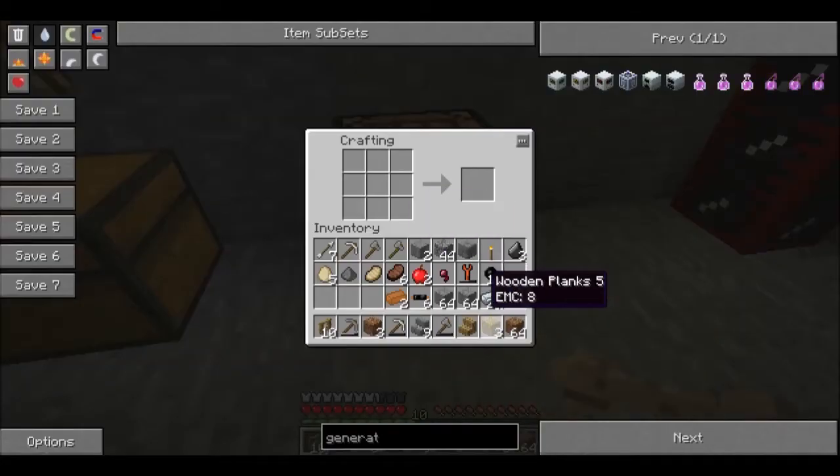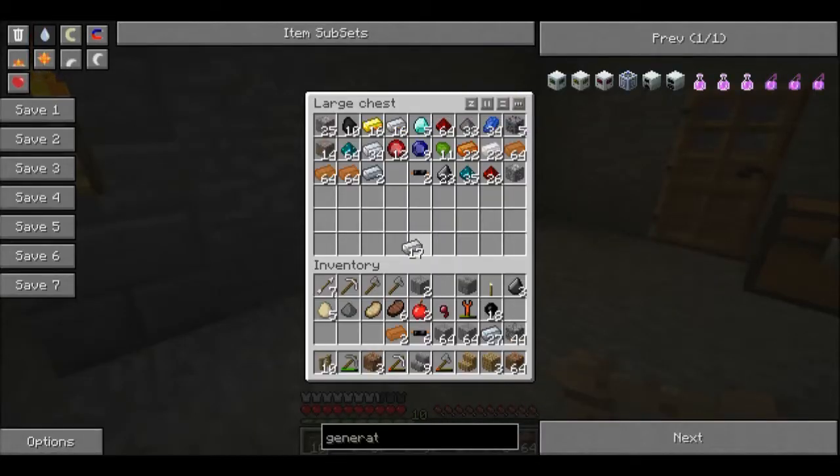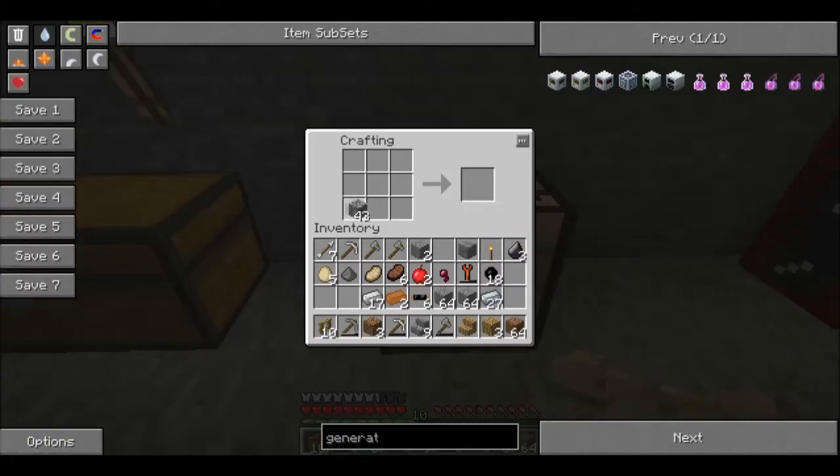We're going to make a basic furnace first. Now we're going to make our iron furnace - put iron in a tent pattern to make an iron furnace. Then three refined iron. And what happened to that battery?